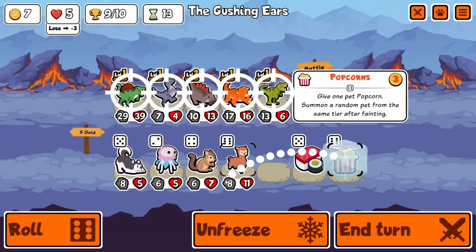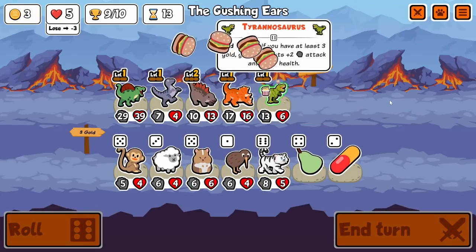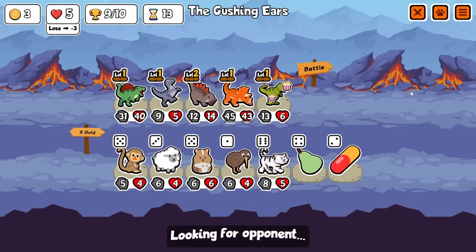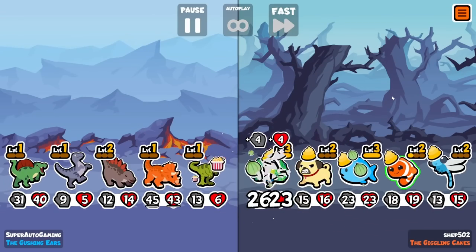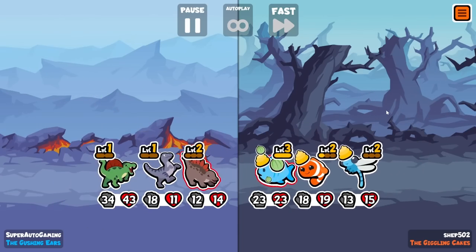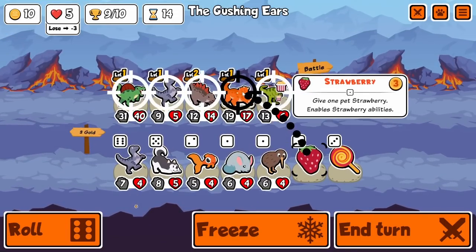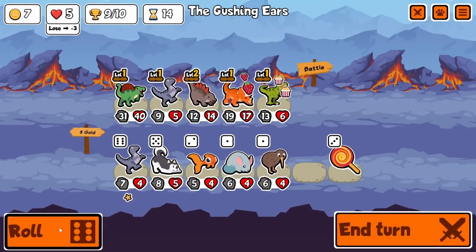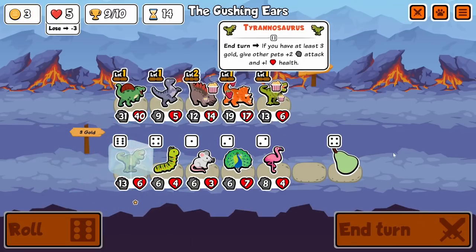Here we get our final dinosaur in, which is going to be Velociraptor. Clearly we have not seen a single Sauropod, so I can't get Sauropod in. But hopefully next turn — oh wait, this could actually be the last turn. If it's not though, next turn I will find the strawberry, and hopefully that strawberry will win us the game because clearly it's going to give us a Coconut. And here we actually tie, which is pretty good — I wanted a tie. We get the strawberry immediately, just like I wanted.